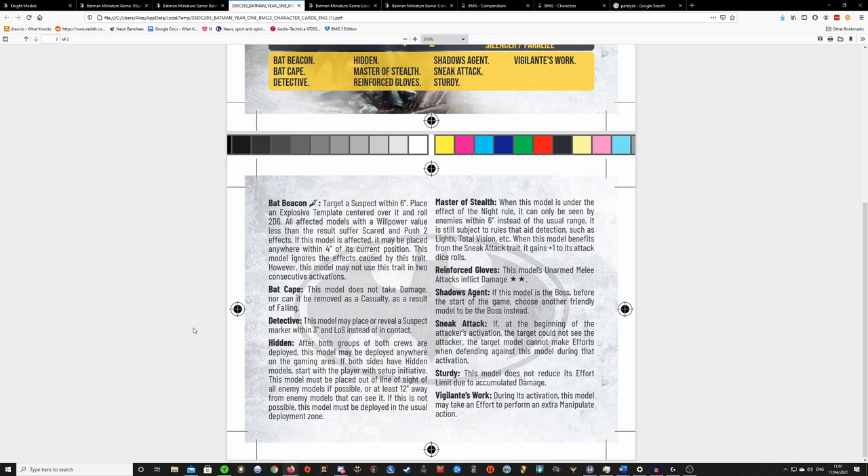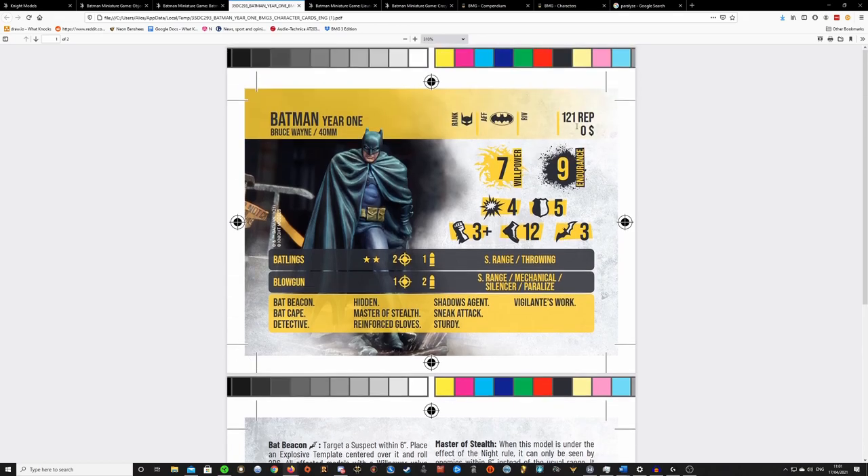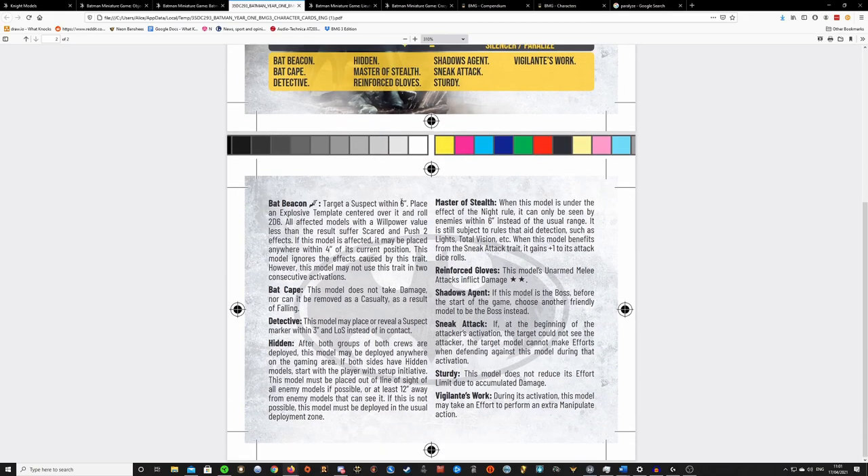You don't really want a 121 reputation model sitting quietly on the sidelines, so you might use Hidden to deploy more aggressively, maybe on a rooftop. I'm noticing there's no Batclaw on this Batman — usually Batman's main mobility is the Batclaw, which allows you to move up and down buildings. Without it he's actually a lot less mobile than other Batmen, so Hidden is going to be really useful to get him into a position where he can drop down on opponents. That's where Bat Beacon is also really useful.